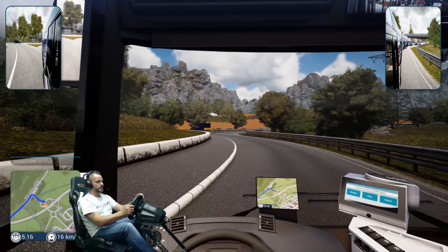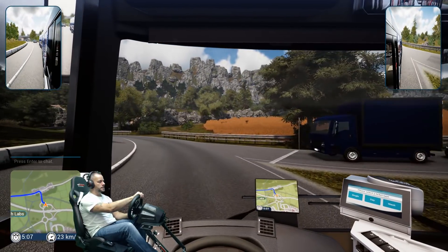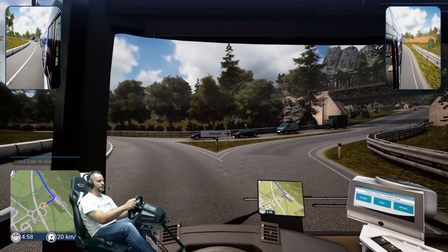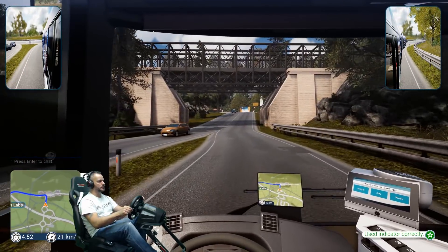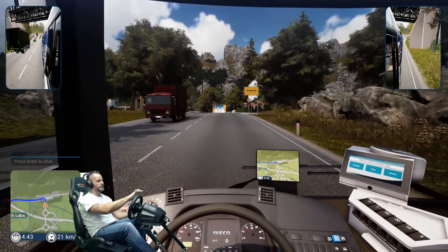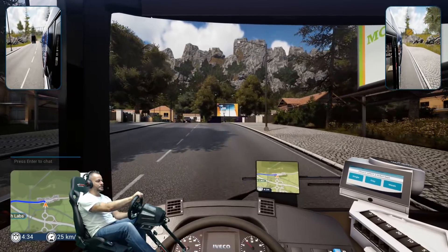Being a bigger bus, it's quite slow to pull away. The scenery's lovely though, isn't it? I love it. Next right here — watching, taking it a little bit wide. Look at the top right mirror — we don't want to hit that. It's quite a big bus to take into consideration. I love this bridge as well. This is actually one of my favourite parts of the map — I've got my foot right down, it's a heavy bus. I like the way it responds to hills and stuff.